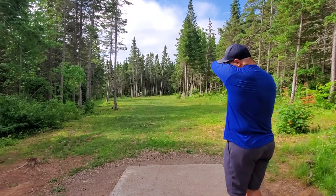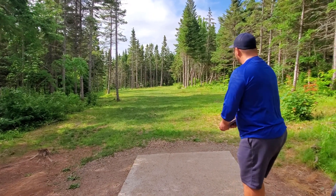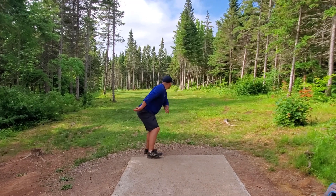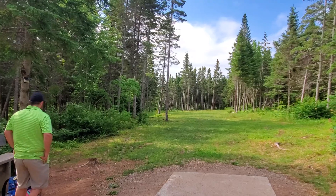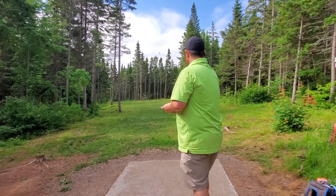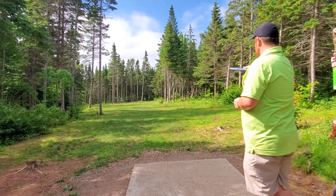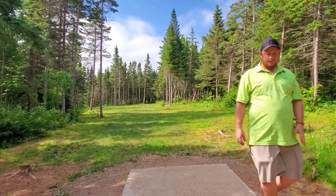Here we are at hole five at Huckett Disc Golf Course — a 250-foot par three where you choose between forehand or backhand, with roots on either side and about equal landing zones. Brandon looks like he's throwing a zone — a very straight zone. He throws it high into the trees — doesn't work. Dwayne is going Buzz. He releases it a little low and it skips past the landing zone.